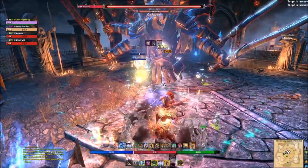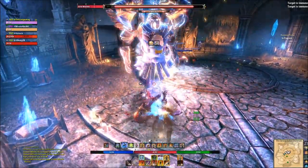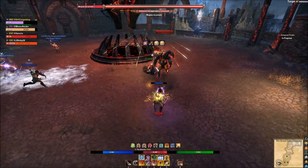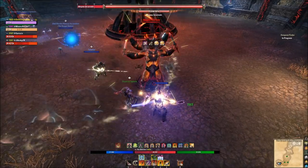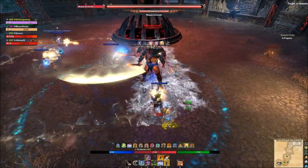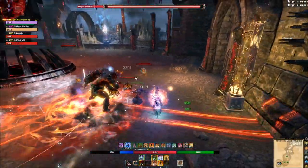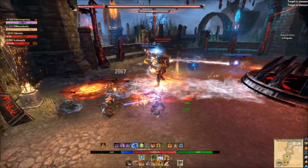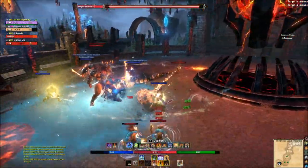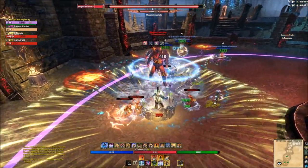To demonstrate: a DPS-tank hybrid build doing 10,000 DPS sounds great, but take that same tank stacking damage-added sets and resource sustain, and your overall team DPS increases by 20,000. Who's the better tank? Both survive, but one doubles the team's DPS. This is the path of progression — adding value sets along with survivability sets for those harder dungeons and trials.